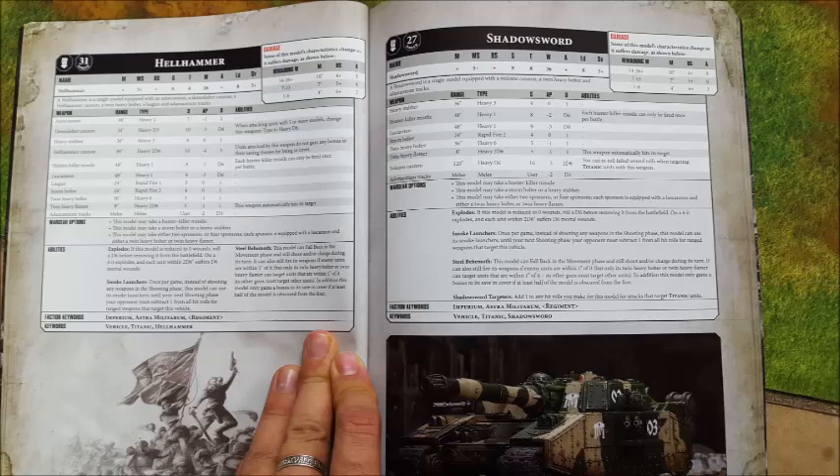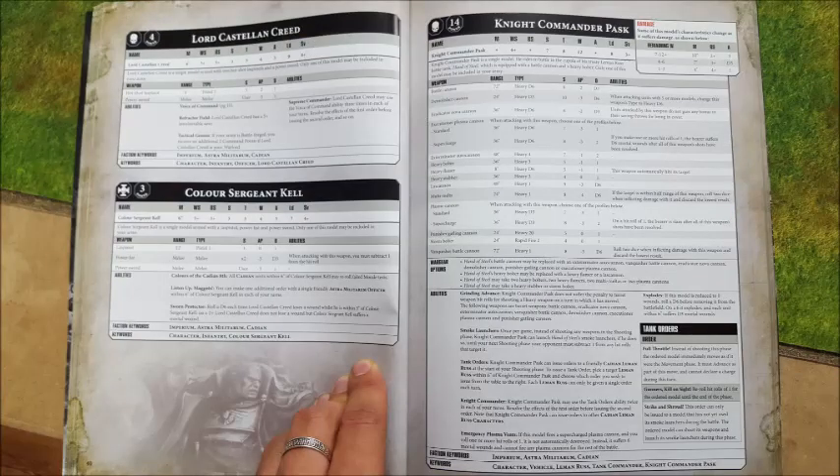Strength 14, AP minus 4, D6 wounds. The special rule is: when rolling for this weapon's damage, treat any rolls of 1 or 2 as a 3 instead. So basically this thing is a strength 14 AP minus 4 weapon, and it does a minimum of 3 damage per shot. I'd see this as D6 plus roughly D3 damage. Basically, this thing does a lot of damage per shot — but you don't get a lot of shots, and you can't carry anyone inside.